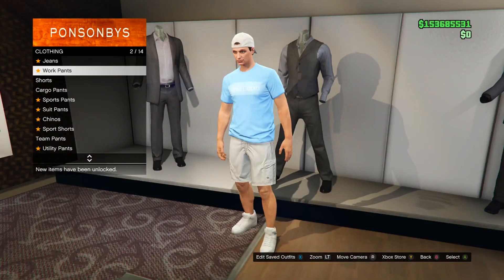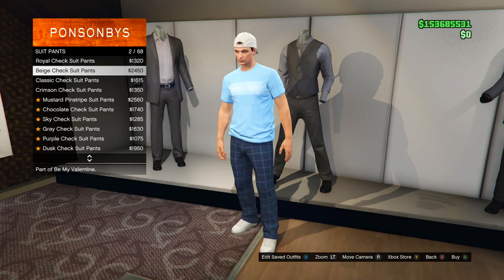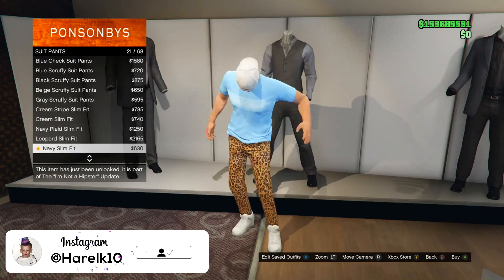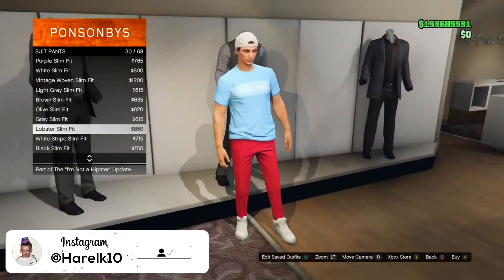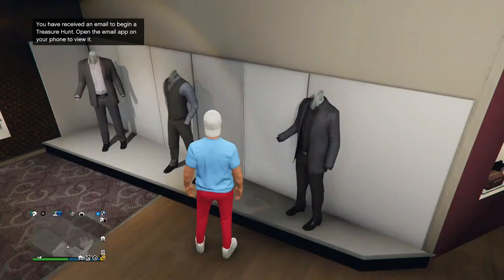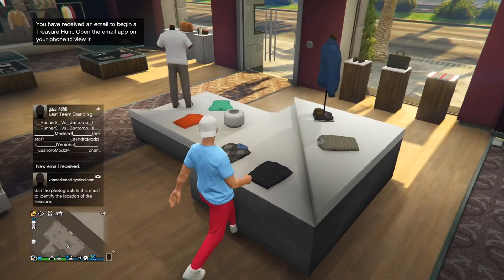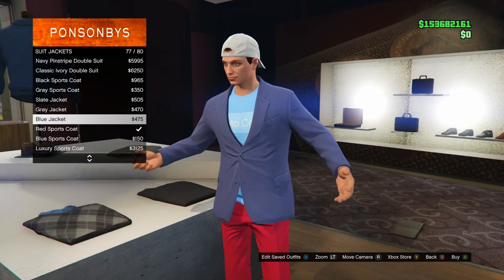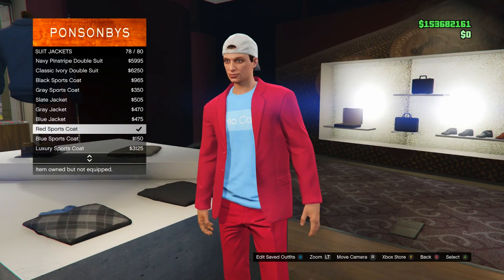First thing, go into the pants section and go into suit pants, then scroll down till you see these red slim pants — they're called the Lobster Slim Fit, it's number 30 out of 68. Go ahead and purchase that. Then go into the top section, go down to suit jackets, and somewhere near the bottom you'll see the red sports coat. Go ahead and buy that.